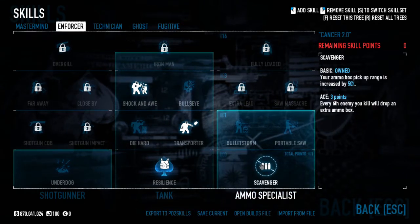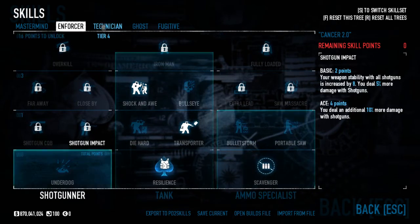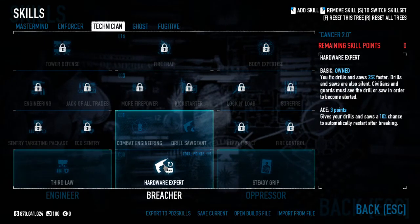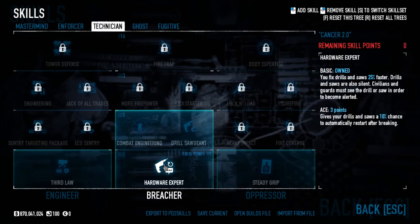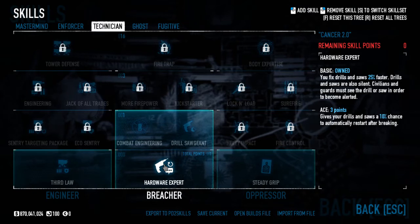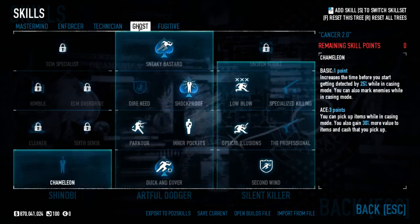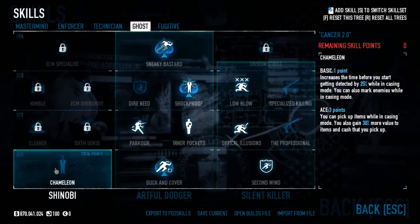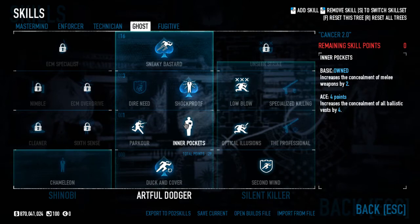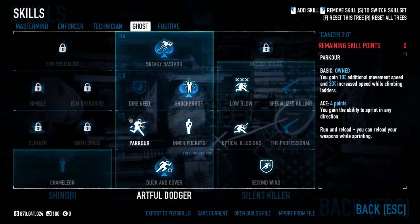Scavenger was just a throwaway point. In Technician, Hardware Expert basic is useful — it takes fixing drills from 10 seconds to 7.5. Since many maps have drills and you have to stand still to fix them, being slightly faster matters a lot in a dodge build. In Ghost I have Duck and Cover aced for extra dodge chance, Inner Pockets basic for higher concealment, and Parkour basic for extra movement speed.